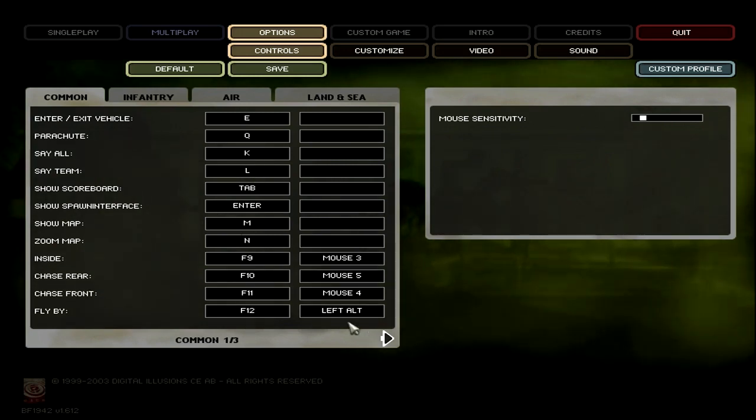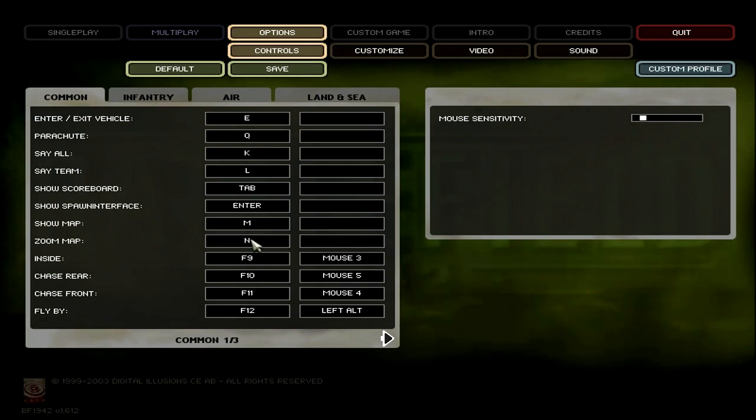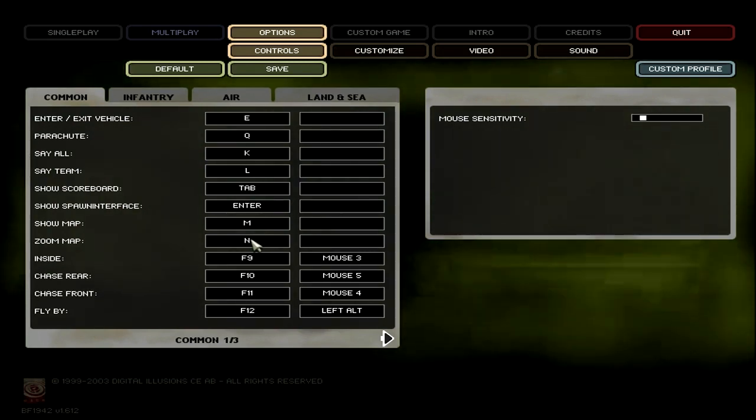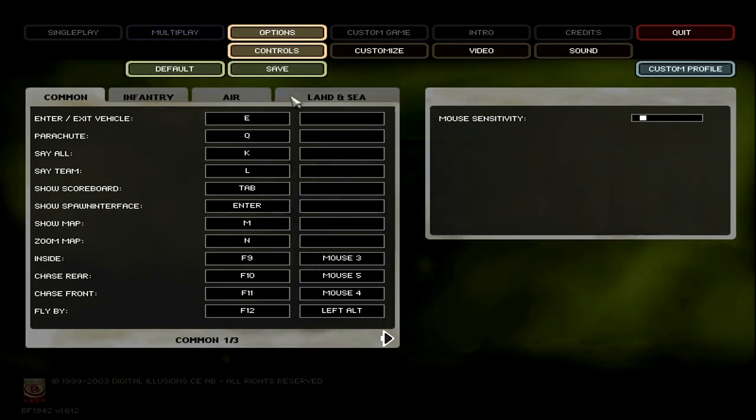The last one — Show Map — is your mini-map in the upper right-hand corner. If you hit End twice at the very beginning of the map, that will zoom out and allow you to see typically all the flags on the map, which is very helpful. By default, you start zoomed in, which is kind of frustrating.